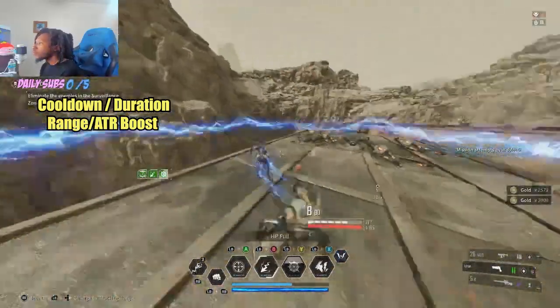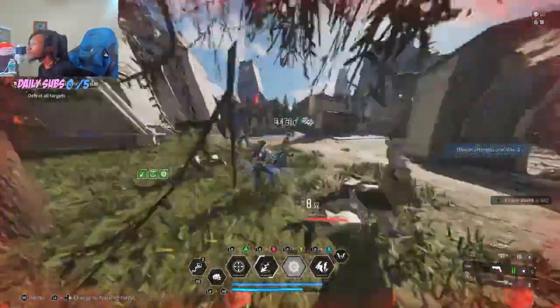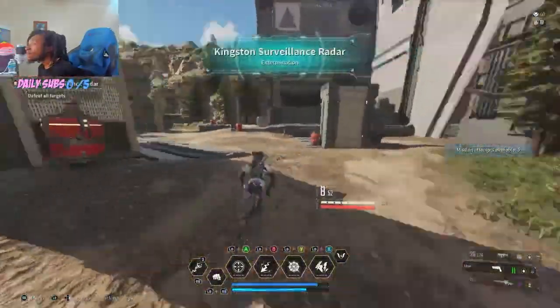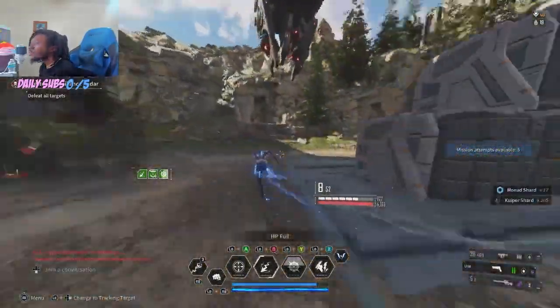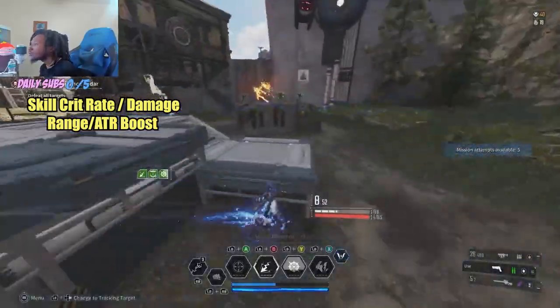Pretty straightforward — just exterminate, follow the objective and you'll be done. Going into Bunny, we have our electric general round singular reactor. That takes us over to Kingston, the Grand Square, and the Kingston Surveillance Radar mission will be your best one to farm. We want Thunder Cage mounting, skill crit rate, and skill crit damage.